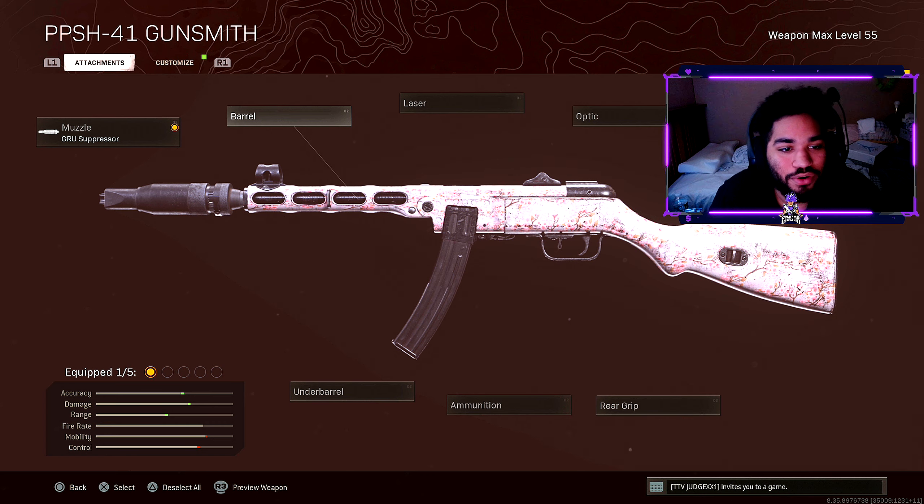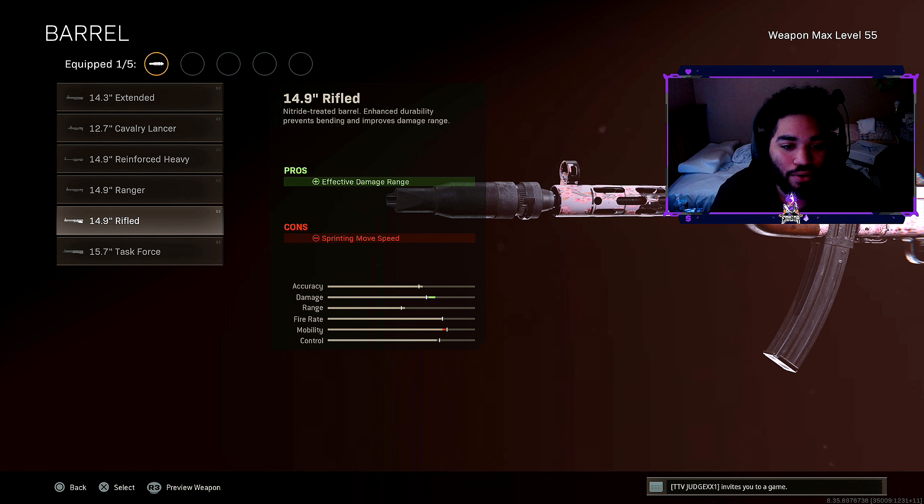Moving forward to the barrel section, we have the Rifled Barrel. It also has an effective damage range bonus. From up close to medium range, you will absolutely destroy people.